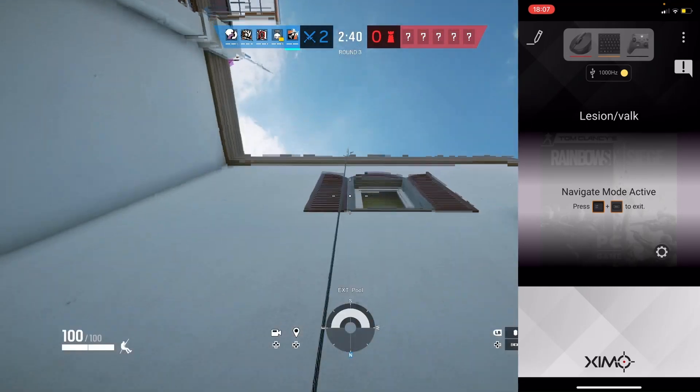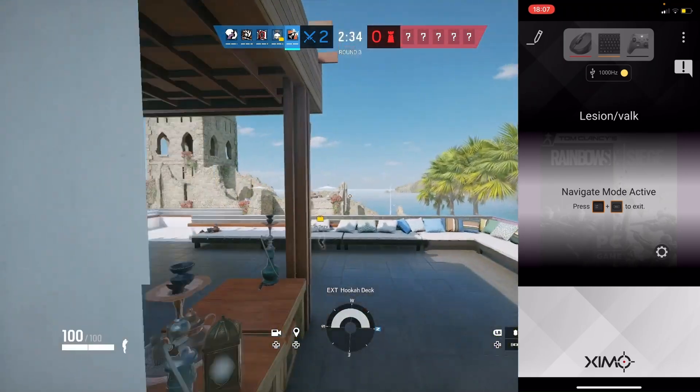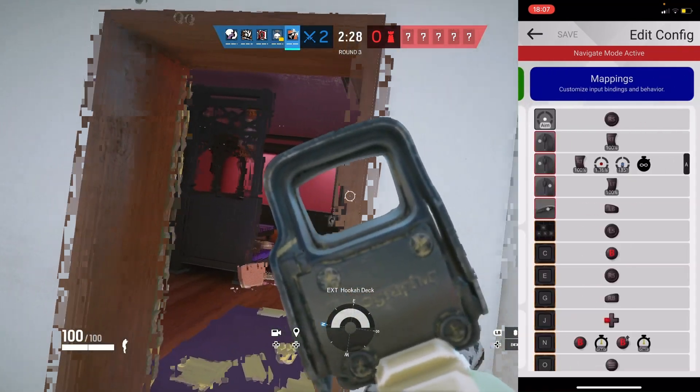If you want to know what other mousetrap methods are available, please click the link down below into my Twitter and send me a message. So the first thing we need to take into account is make sure your Zim matrix is updated to the recent firmware. You can do that by heading to the Zim forums or going into my Discord.